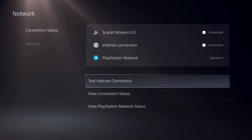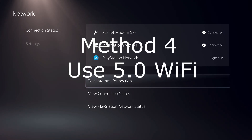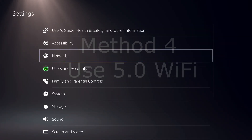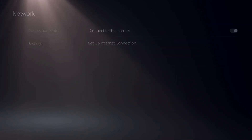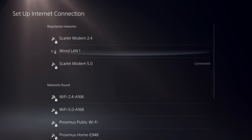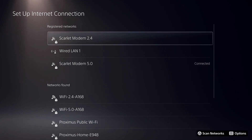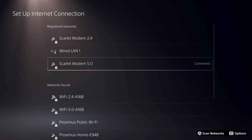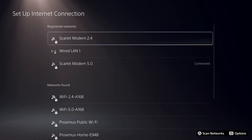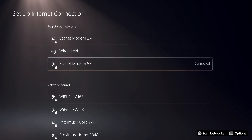Now let's go to the next way to get faster download speeds — using a 5.0 GHz internet connection. Have you ever noticed that when you go to Network > Settings > Set Up Internet Connection, you can find two types of internet? You can either find 2.4 GHz or 5.0 GHz.